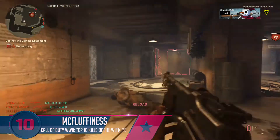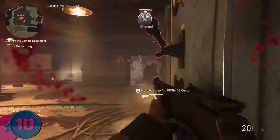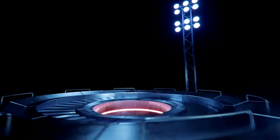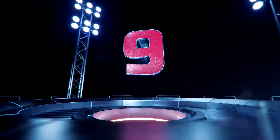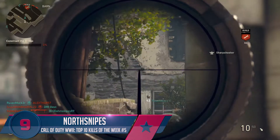Starting off here in number ten, we have MC Fluffiness. He's going to be taking down the comms equipment, then turning the corner he's going to give him the bayonet to the chest, and three more enemies come around the corner — he takes down four enemies in a row.